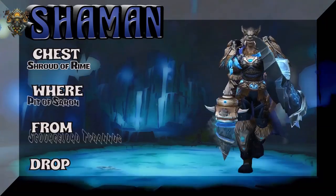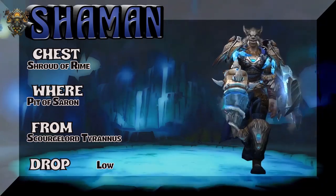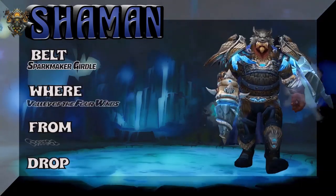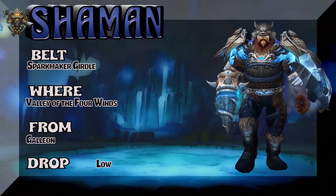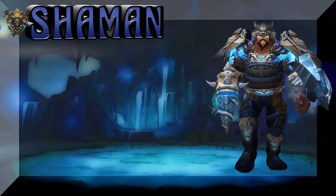The chest piece is straight out of Pit of Saron — Scourge Lord Tyrannus drops the Shroud of Rhyme, kind of a low drop rate, but it's a dungeon so you can spam it. The belt is very difficult to get — I've been trying to get this belt myself. You can get it at Terrace of the Endless Spring, but the best drop rate is Galleon, an outdoor boss in Valley of the Four Winds.